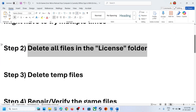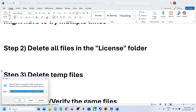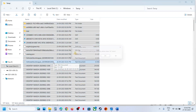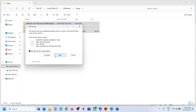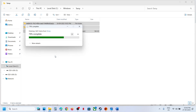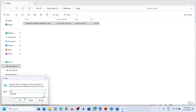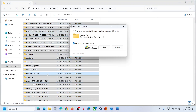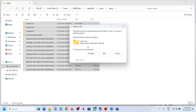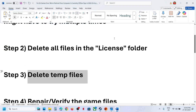If that does not work, restart your computer. After the restart, launch the game and check. Still not working? The next step is to delete the temporary files. Type 'run' in the Windows search box, open Run, type 'temp' and hit Enter, select everything with Ctrl+A, then Shift+Delete to delete. Open Run again, type '%temp%', select everything, Shift+Delete, and continue. Once done, try to relaunch the game.